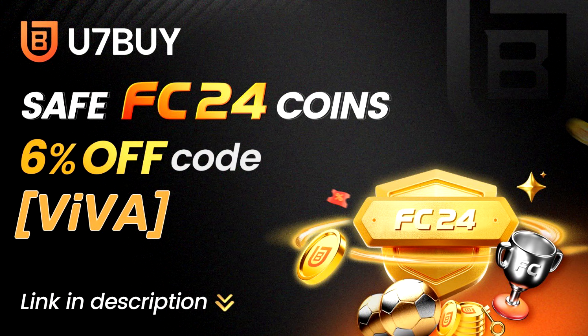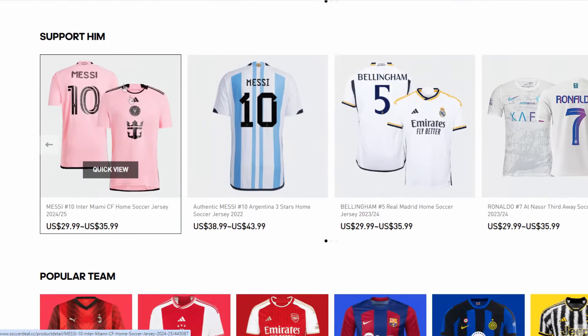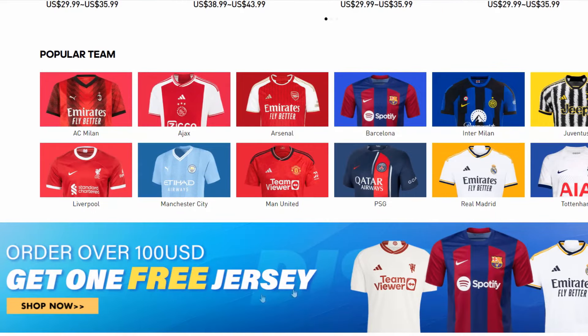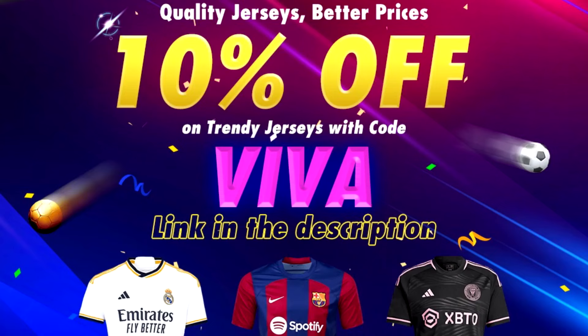Click the link in the description to see it all. If you're a big fan of football shirts and want to buy one for yourself or give it to a friend, go to Soccer Deal Shop — there's a link in the description, and with code VIVA you'll receive a big discount or free shirts when you buy shirts.